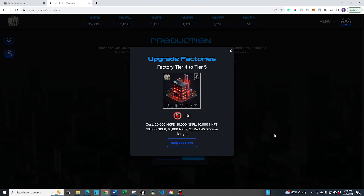I don't have the components to do that right now, but if you did, all you have to do is hit upgrade. What you're going to need is 20,000 energy, 10,000 leather, 10,000 of the rest of the tokens, plus three red warehouse badges. Once you get all that, click on upgrade and it'll upgrade from a four to a five.